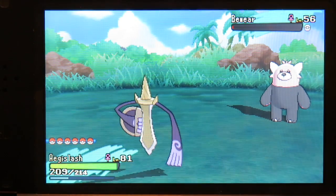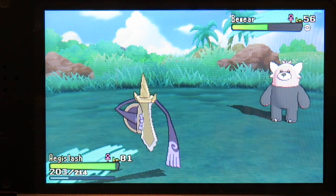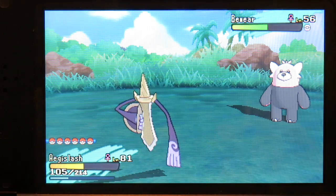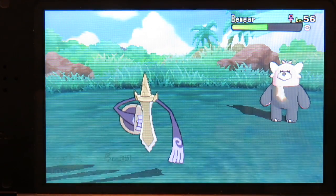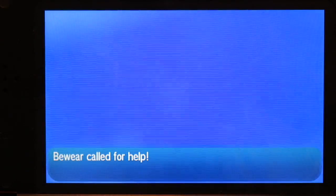What you need to do is have False Swipe, Sacred Sword, and Swords Dance. Use Swords Dance in the first three moves to get Aegislash to maximum attack. Then False Swipe Bewear down to minimum health.